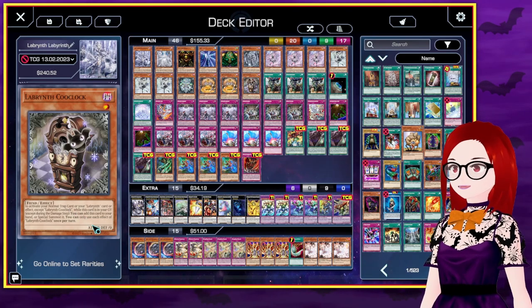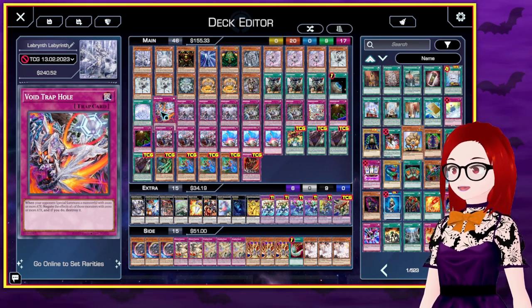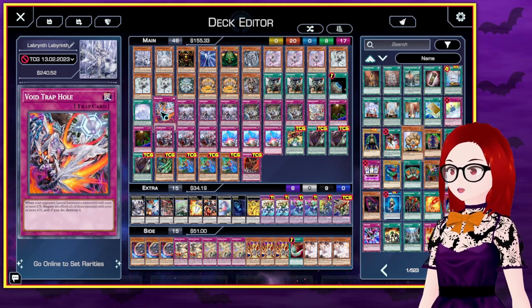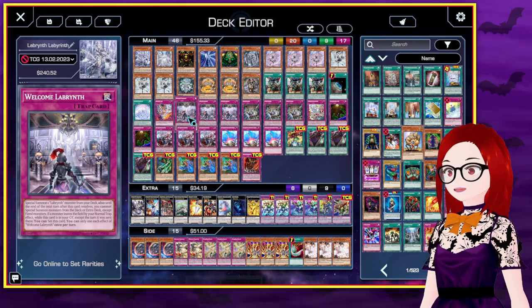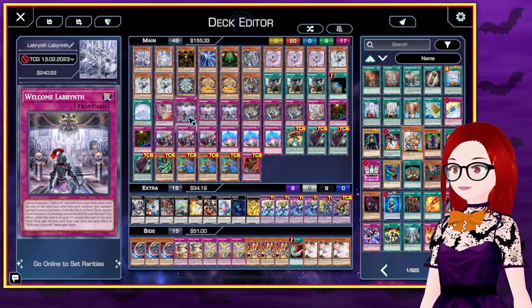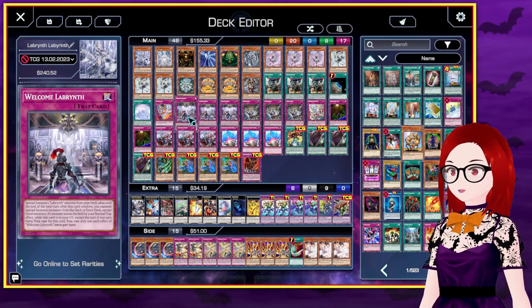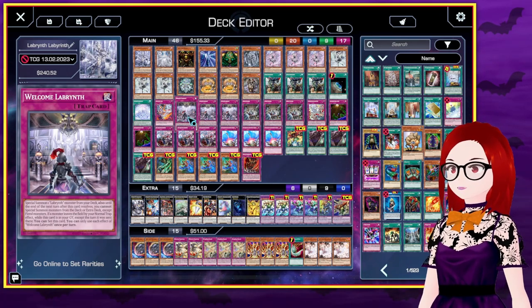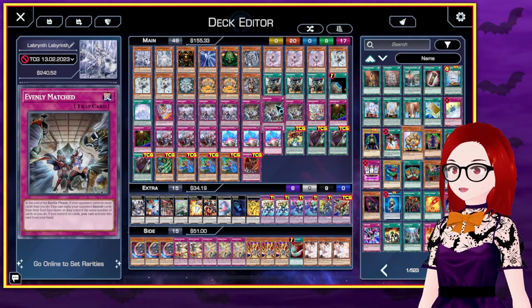We've got a Void Trap Hole, which allows us to negate the effects of a monster with 2,000 or more attack when our opponent special summons a monster with 2,000 or more attack. Three Welcome Labyrinth — this is the big trap card of the archetype. It special summons a Labyrinth monster from your deck until the end of the next turn. You cannot special summon monsters with an extra deck or deck except for fiend monsters, which is not great for us, but as we're a control deck, the lock is fine. Three Evenly Matched — these are normal trap cards, did you know that?